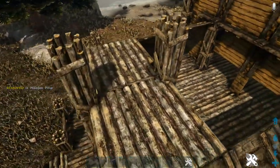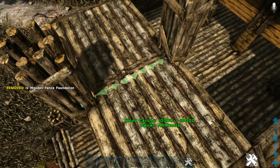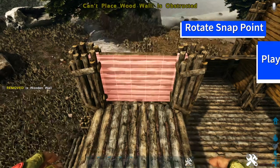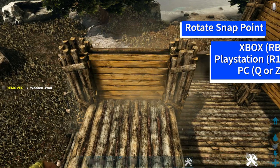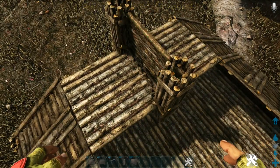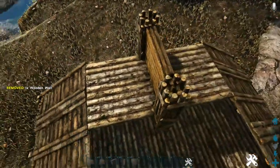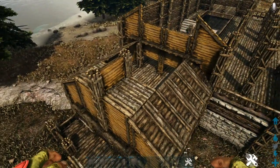Get out wooden walls and place one on the far snap point of the last fence foundation. Get out another and rotate through the snap points to get the middle one — not the far one, the one in the middle. Then place the last one on the far snap point so you have three walls total. Go to the other side and duplicate everything so far on the other side of the build.